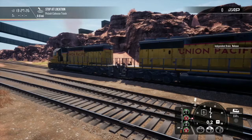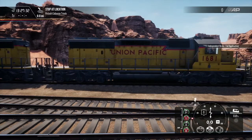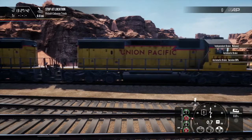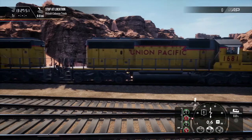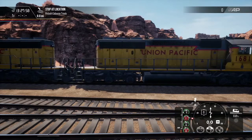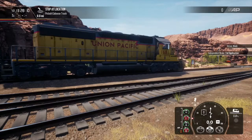1681 — release them. Good release, independent. Good set, release. Good release — 10 pounds. Good set, bail them. Good release, another 10. Good release. Good set, release them. 1681, that is a good local brake test. Let me get on your rear and we'll be ready to go.